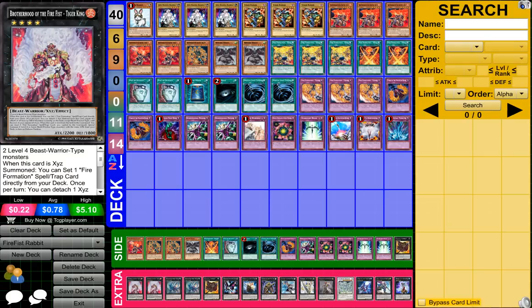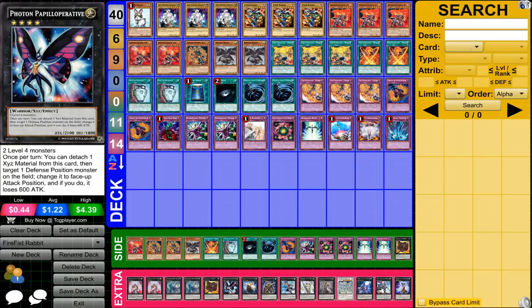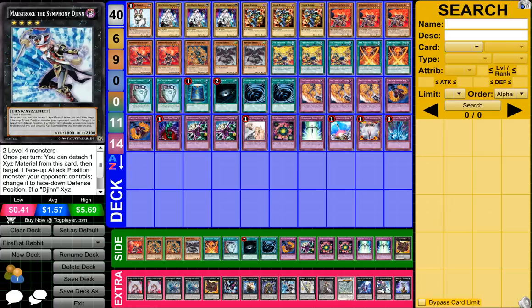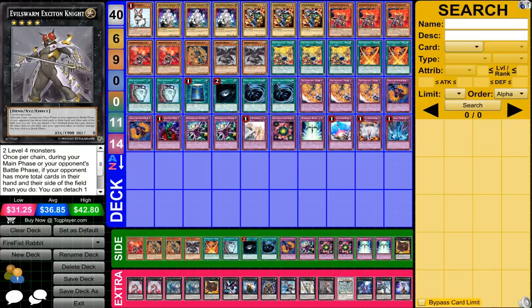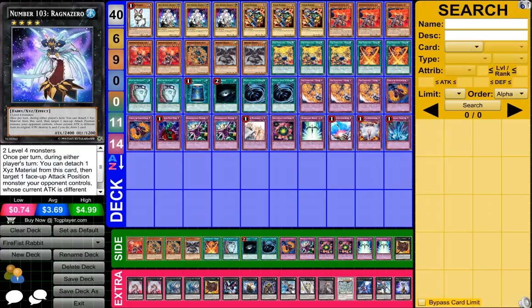From my extra, I have 2 Brotherhood of the Firefist Tiger King, 2 Diamond Darwulf, 1 GagGag Cowboy, 1 Photon Palpative, 1 Number 50 Black Ship of the Corn, 1 Steel Swarm Roach, 1 Mouestroke the Symphony Dijon, 1 Number 39 Utopia, 1 Evil Swarm Extinction Knight, 1 Stardust Dragon, 1 Number 101 Silent Honor Arc, 1 Kestel the Sky Blaster Musketeer, and 1 Number 101 Rag Zero.